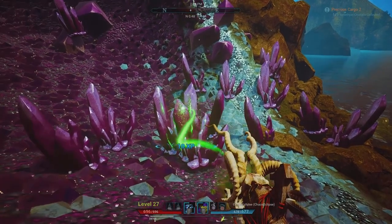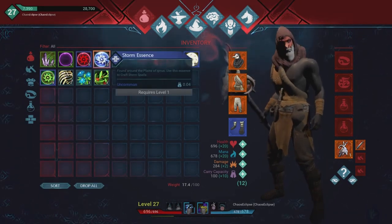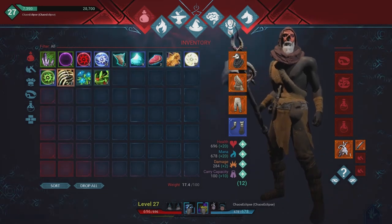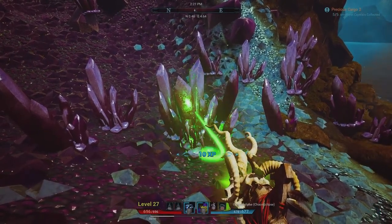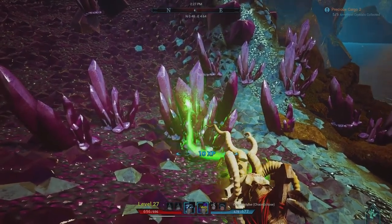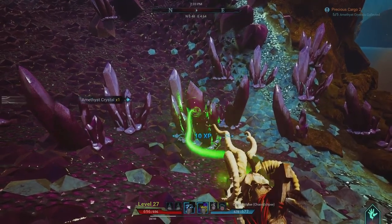We've actually been at this for a while — we have 21 amethyst now. We're going to grab a few more. I also got some storm essence, and I'll show you where I got these from. We got storm essence, dark essence, and essence of summoning. Of course we also got some light ones and nature ones. If you watched the previous videos you'll know exactly where I got those — from the lagoon cave. On the way back I'll show you that. Let's go ahead and grab these last two or three nodes here.